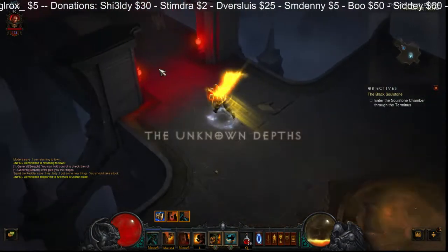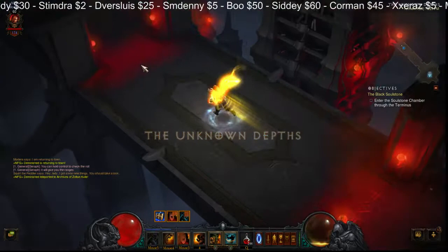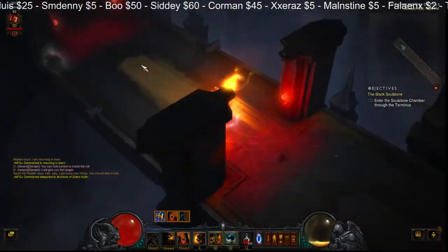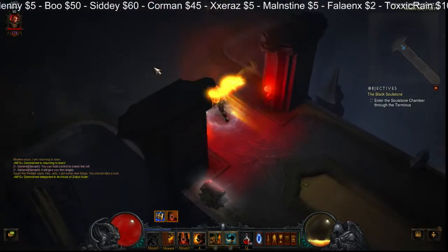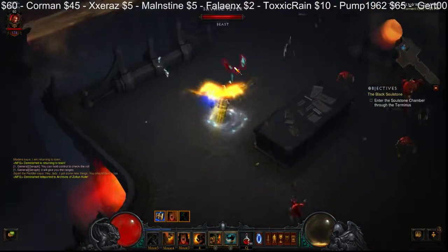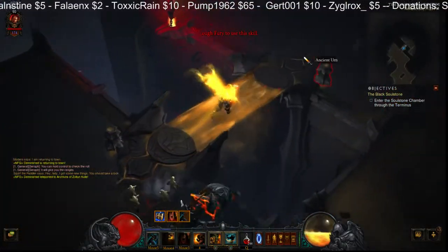As soon as you get in here, you're able to run and find the zone. Sometimes it'll be closer, sometimes it won't — it's completely random. The zones are random, but it's just a matter of searching through. I'm probably going to die while trying to find this, because that's just how things happen for me.